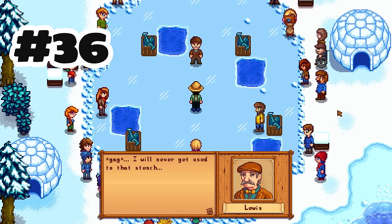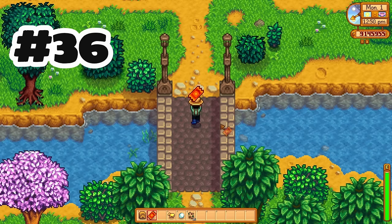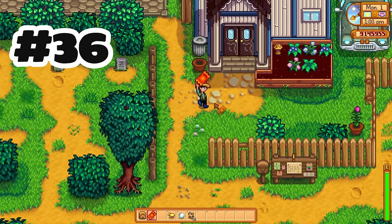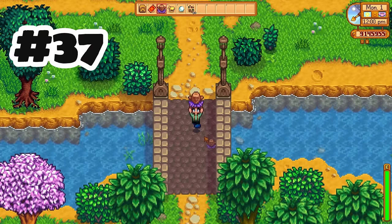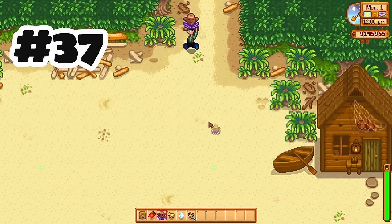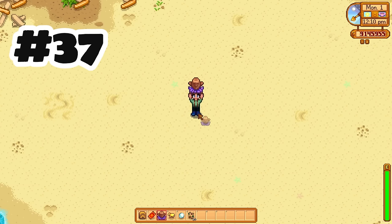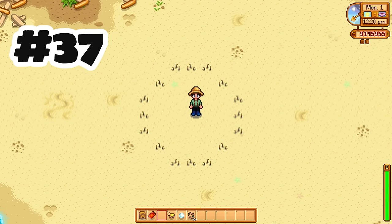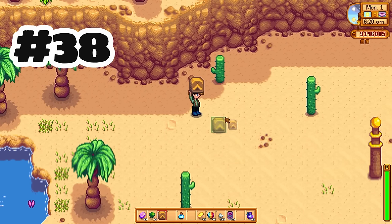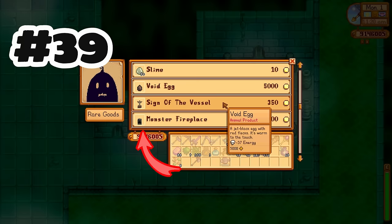We also have prize tickets. These are obtained from repeating wins on a few of the festivals, like the egg festival, and you can also get them from billboard quests. They are used in a machine in Mayor Lewis's house, and you can get some pretty cool prizes, including the star drop tea we already talked about. Treasure totems are crafted from mystic syrup — also unlocked through the mastery path — and they spawn a ring of diggable spots so you can get some extra artifacts or treasures. We also have tent kits, which allow you to build a tent that you can sleep in for one night, and you wake up in the same spot where you placed the tent.